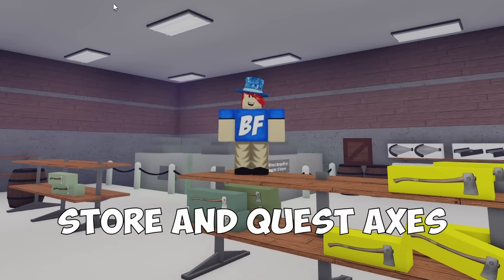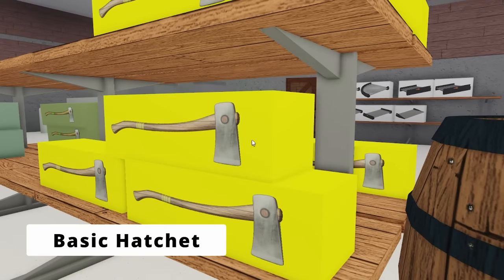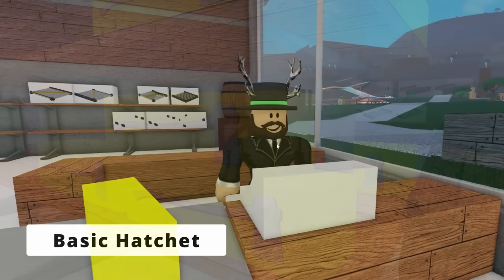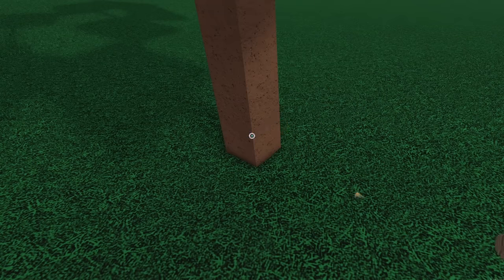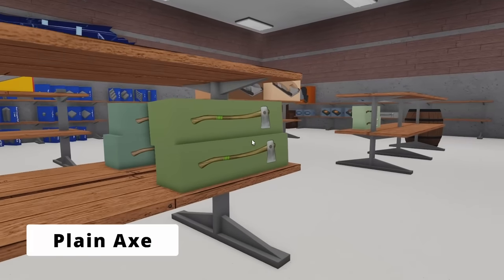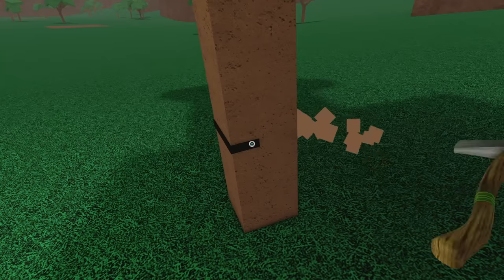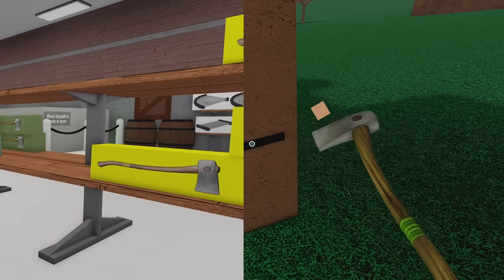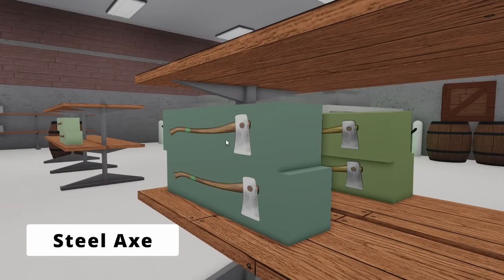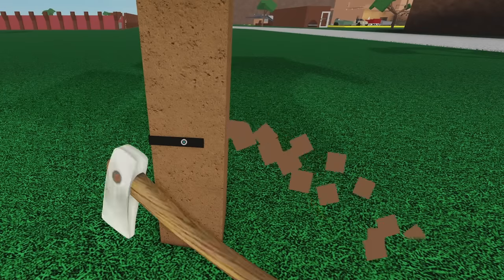First, we are going to go over the axes you can currently buy from stores or earn from doing quests. The first axe is the basic hatchet, which is the first axe you buy in the game. It is sold at Woodruss for $12 and it's nothing special. Next is the plain axe, which is also sold at Woodruss — again, it's nothing special, but it is better than the basic hatchet. Next is the steel axe, which is also sold at Woodruss — nothing special, but better than the plain axe.